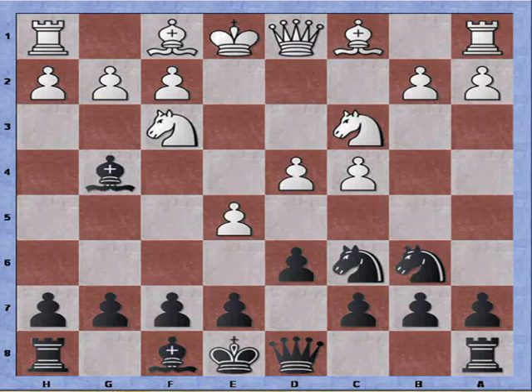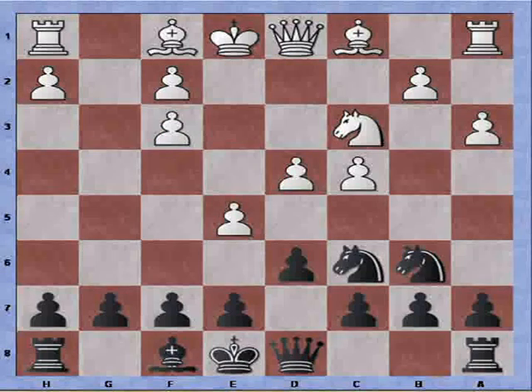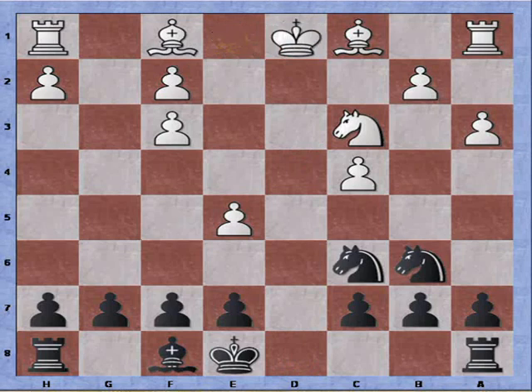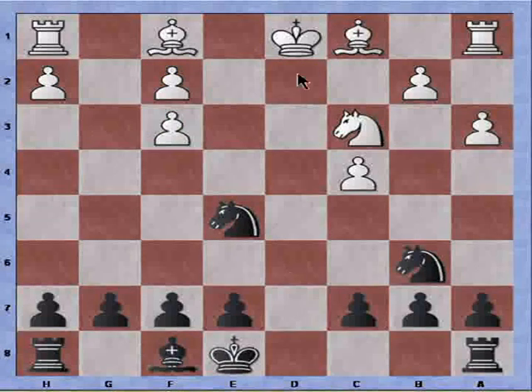Let's see what white can play. If white plays a random move, say a3, I can take the knight. Then there are two possibilities — either queen or pawn recaptures. Let's say pawn recaptures: pawn takes pawn, pawn recaptures, queen takes queen check, king recaptures, knight takes pawn. We can see that black is up a free pawn, and white has isolated doubled pawns on the f-file. Also, his king is unsafe.